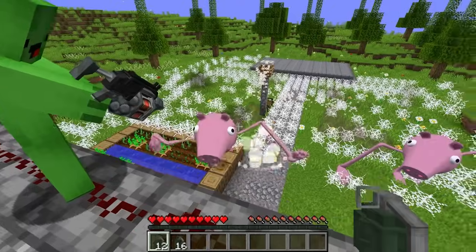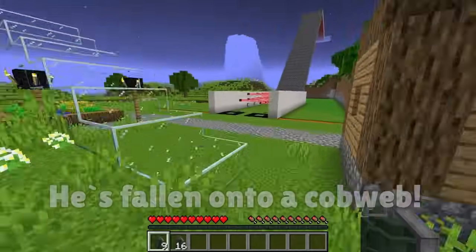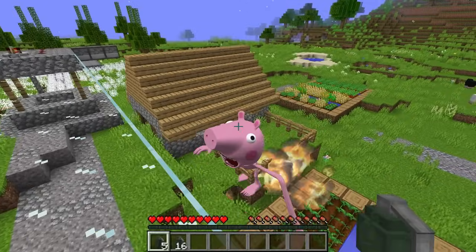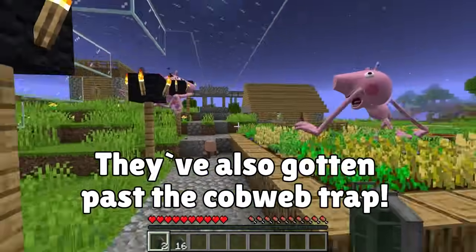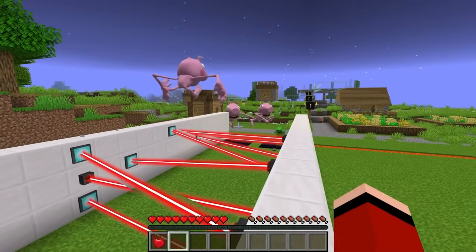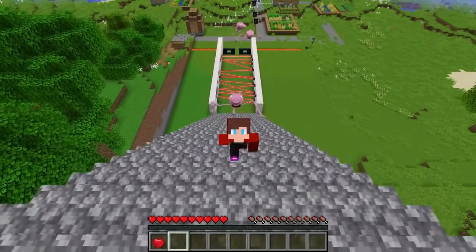I've fallen off the walkway! I'm in trouble! JJ, I've fallen! I'm climbing back onto the platform! Did you fall? Yeah, I did! Even the cobwebs — they're getting past them! Not good! They're running towards us! Get on the walls! I'm coming! I'm escaping! Are they climbing? Don't give up! Mikey, no! It's only you, JJ! Does that mean I'm on my own? I have to leave Mikey behind and keep running!